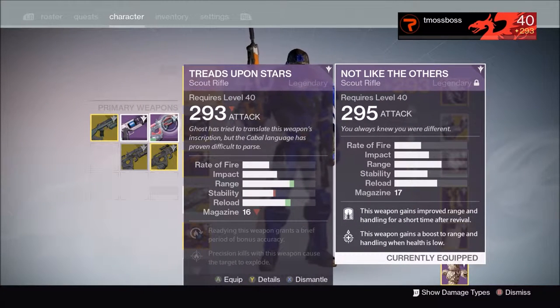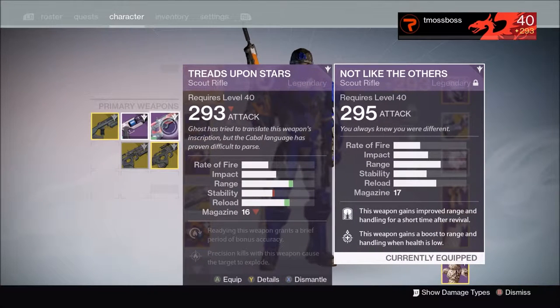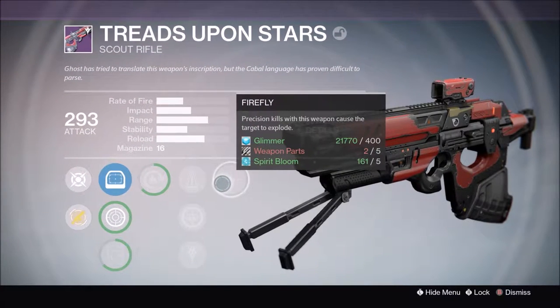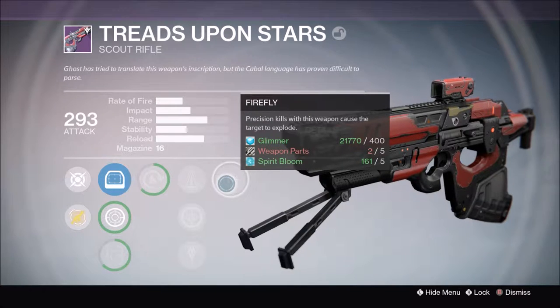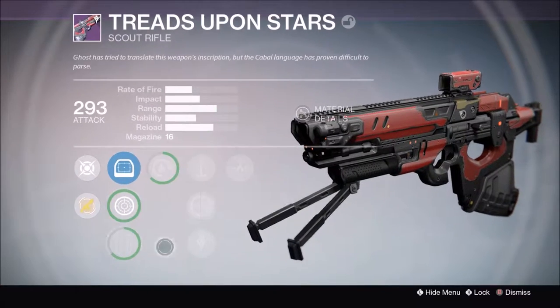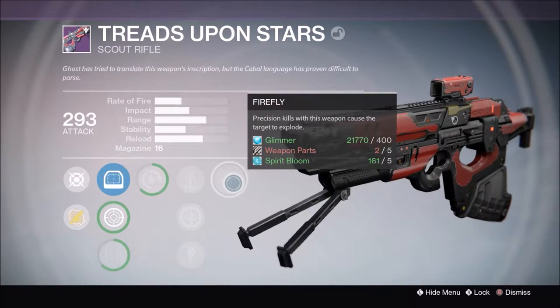Compared to Treads Upon Stars, Not Like the Others is good on range and reload, but the stability is a little bit lower. Treads Upon Stars is like a bullet list and it's not fully upgraded, so I can't fully compare. But it has precision kills because of Target Six Bolt, which is actually really cool.